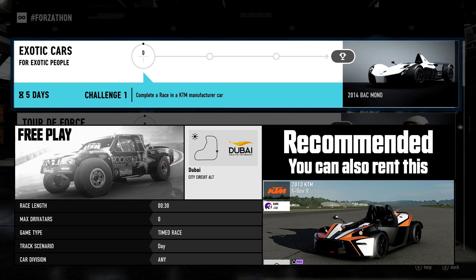For the last prize you have a chance to win another pointless car that you can buy out of the dealership, but the objective is simple: complete a race while using a KTM vehicle. You can line this up with the second challenge at Dubai, but just make sure to set up a timed race for 30 seconds.